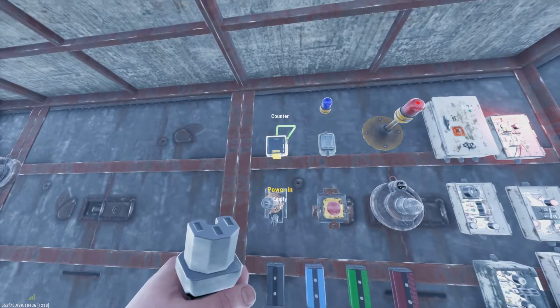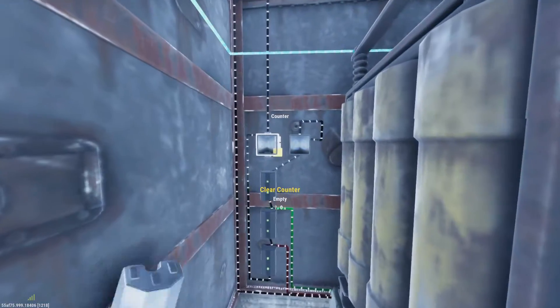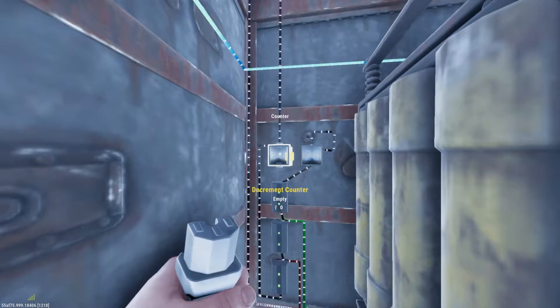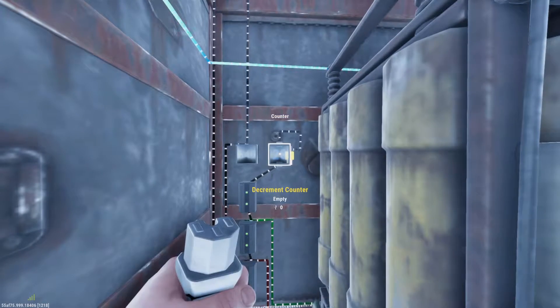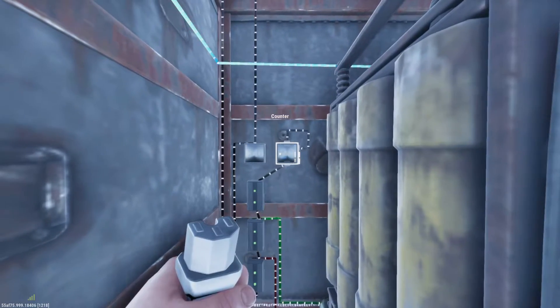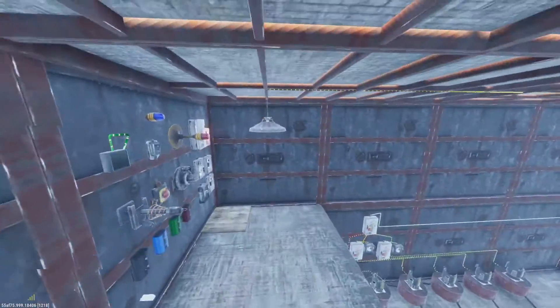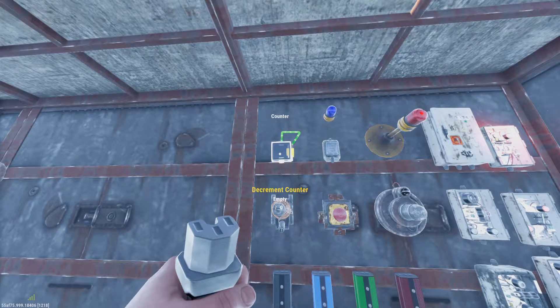The counter is pretty basic — it does exactly what it says. It's just counting all of the power that's being sent through it. Currently with my system up on the roof, I have 340 power coming in and 28 power left over after powering my system. In order to actually see the pass-through, you have to have it connected to something, or connected to itself. In this case it's connected to itself, and it shows me 28. So that's a counter — useful so you know how much power is coming in and out of your base.